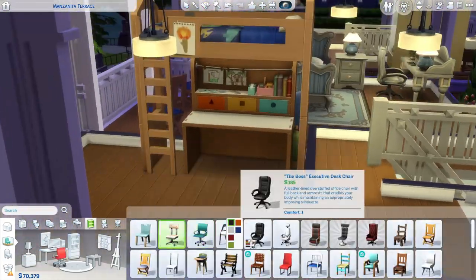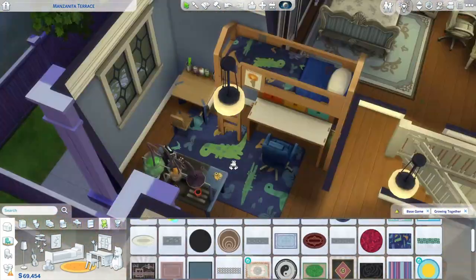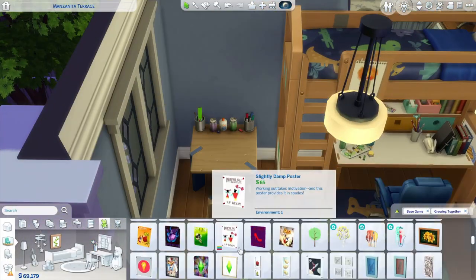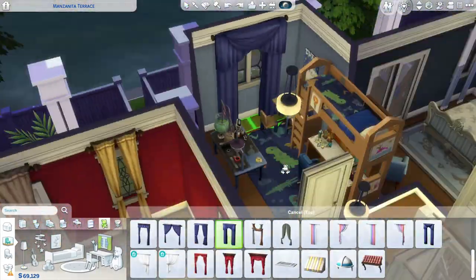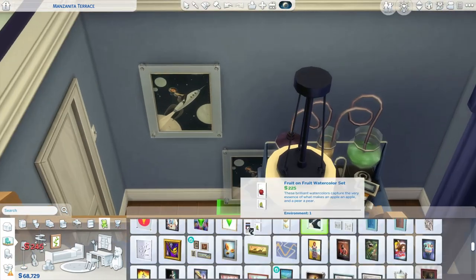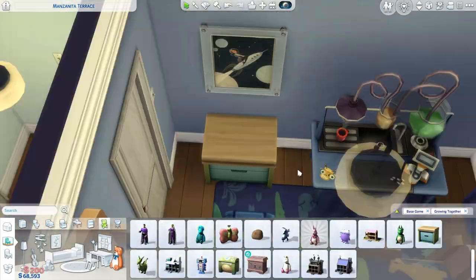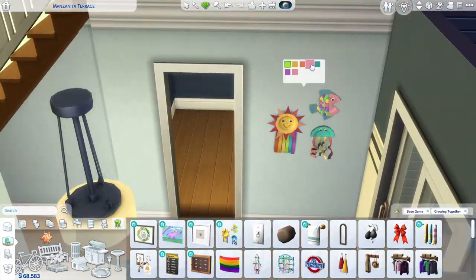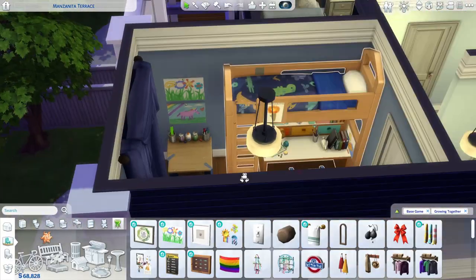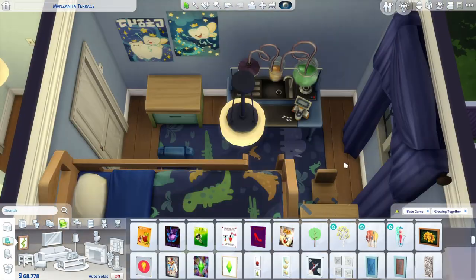Now we are in the kids' room in the blue townhouse. I think that blue bunk bed with the dinosaurs is absolutely adorable. I wanted to put some kids' activities in their room — I try to do that with all the kids' rooms, and I also try to give each kids' room its own personality. I was thinking this kid loved dinosaurs and loved doing anything with the mental skill — making those little health potions on those activity tables. I also put a drawing activity table in there, and those little fish crafts on the wall are something the kid would have made to give to their parents or grandparents.